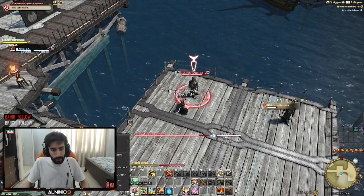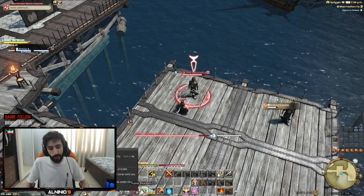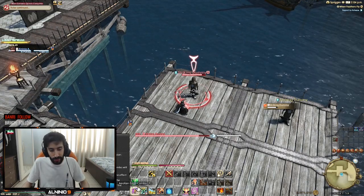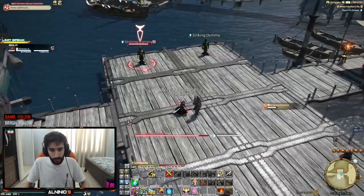With GCDs, you need to build them up: one, two, and then three. With Fuma Shuriken, it's like instantaneous burst damage where you're looking for a one-shot. So those are two combos right here.